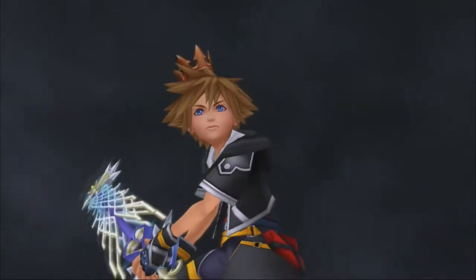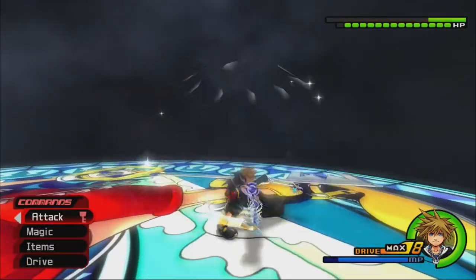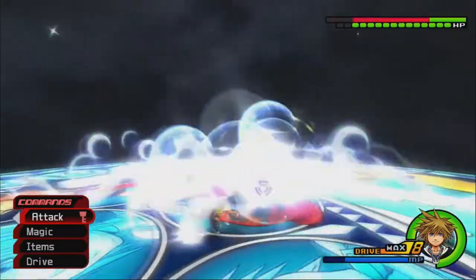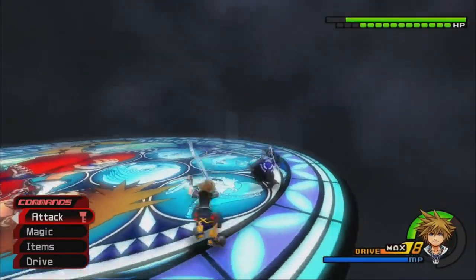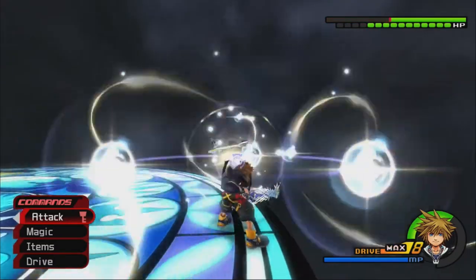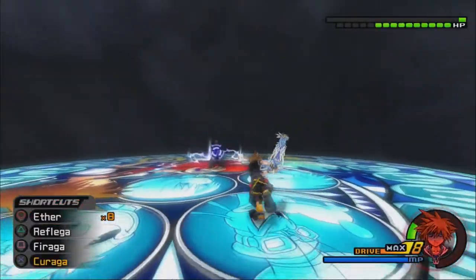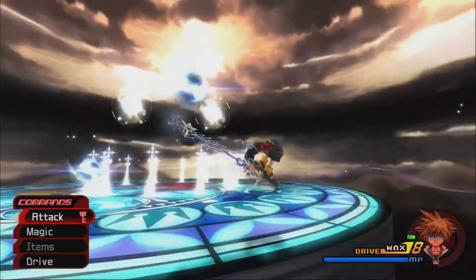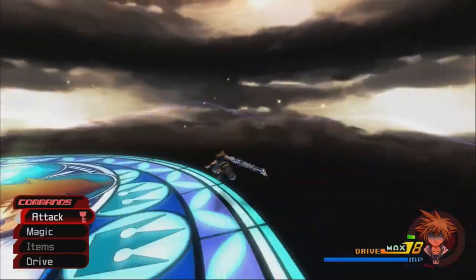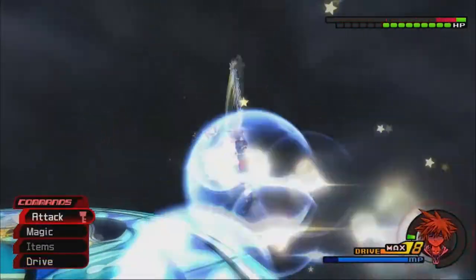Remember that fight we had with Roxas in the World That Never Was? Now we get to fight him again, but the fight is largely the same. I'm going to reflect his attacks. Roxas, you're not as powerful as I remember you being. I made him lose balance — maybe we'll encounter the reaction command in this fight that we missed last time, where we can steal his Keyblades. He's going desperation move already. This one is harder to dodge; the light beams are faster, but thankfully we've got glide. Honestly, for this fight, Reflega is the way to go.